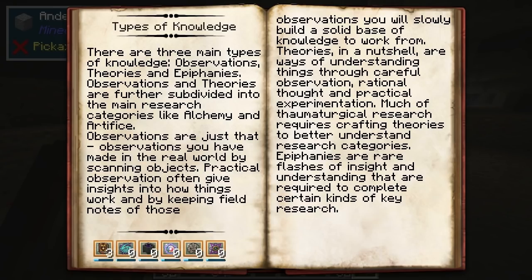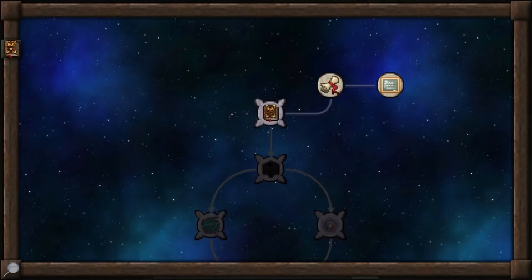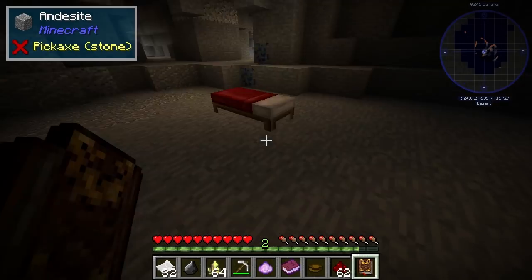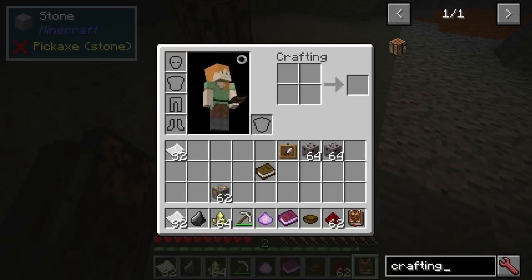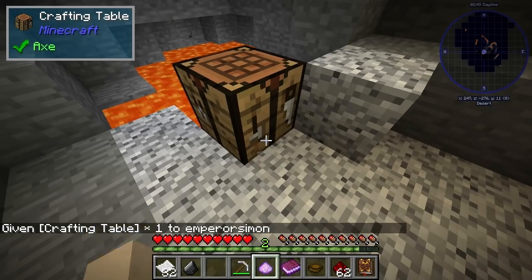Types of knowledge — so fundamentals. I've already got three in fundamentals. It's updating in real time: observations, theories, and epiphanies. Observations and theories are divided into main research categories like alchemy and others. Okay, let's just carry on here — just stand here to get a bit of light.